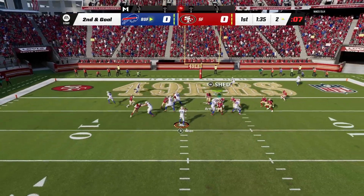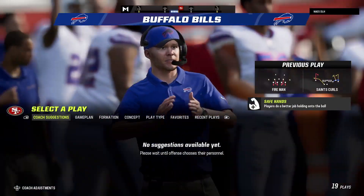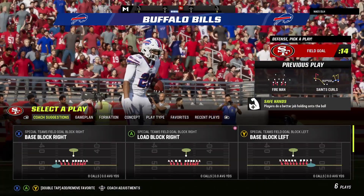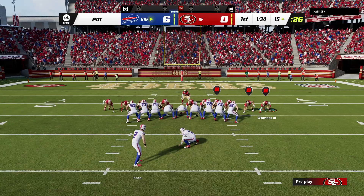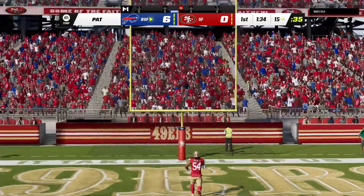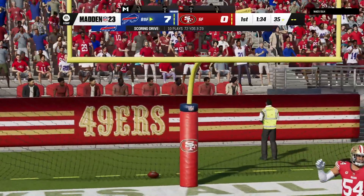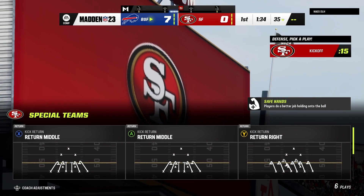On second and goal, Allen — touchdown, Bills! James Cook, a 2-yard touchdown grab. And the Bills are on the board first here this afternoon. Extra point by Bass, up and good, and it's now a 7-0 game, 49ers nothing.